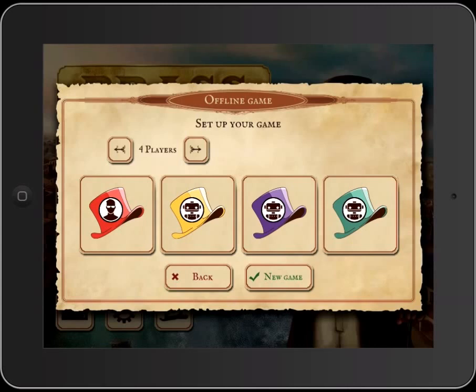My first knock on the game: if I want to play a three-player game, green goes away and I can't swap out and play as green. That is a bummer. I can play with multiple human players or computer players. So I'm going to go ahead and be purple. Green is my color though, so I'm kind of disappointed by that. That's a minor gripe.